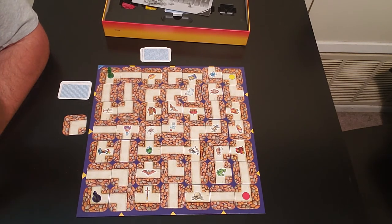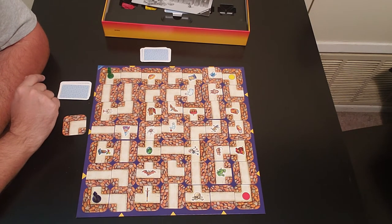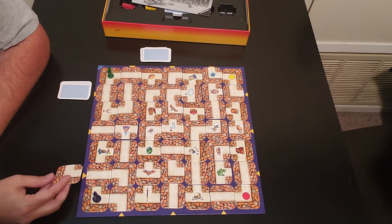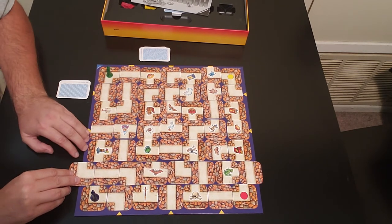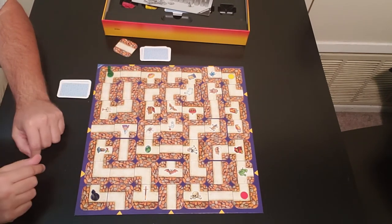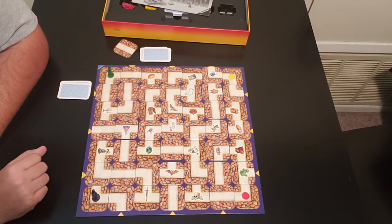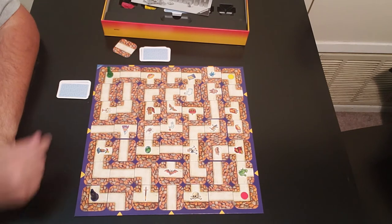I'm going to move a tile that's going to help me try to make a path to my target. I got lucky — she's actually just right here. So I take this piece and push it just one spot — that's all you do, not multiple spaces, just one. The piece that came off the board goes to the other player. I can move my token anywhere the path allows, but in this case I'll stay put since I don't have a path to her yet. That ends my turn.